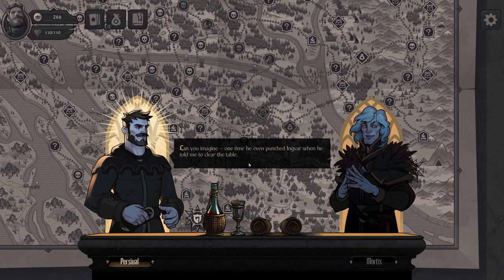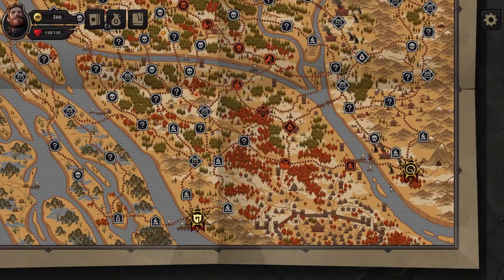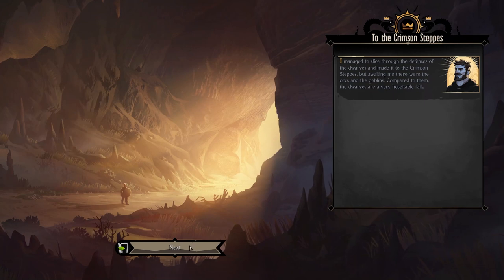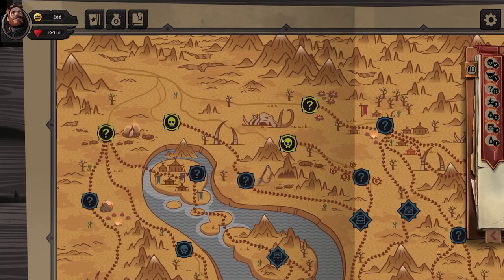One time he even punched Ingvar when he told me to clear the table. 'Did he really punch the Lord of the Northern Gate?' 'No, of course not — we were all kids back then.' The Crimson Steps. Now we're in a different area, and we can make it to this thing.